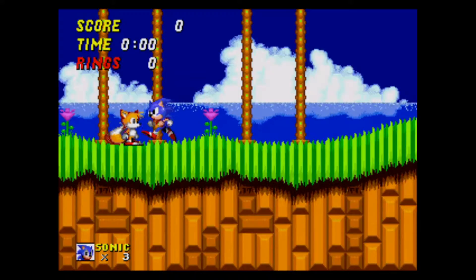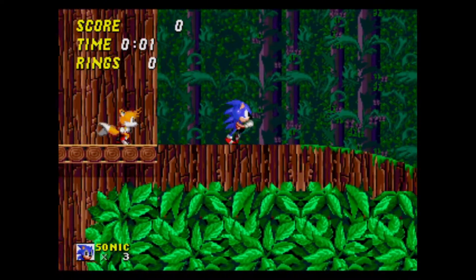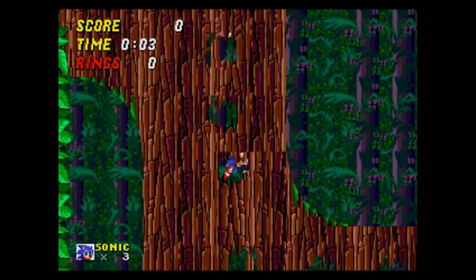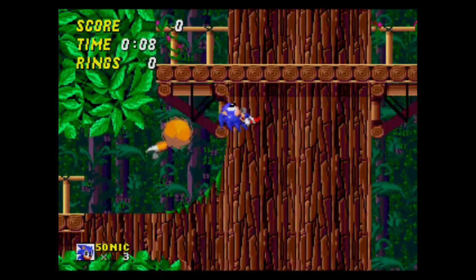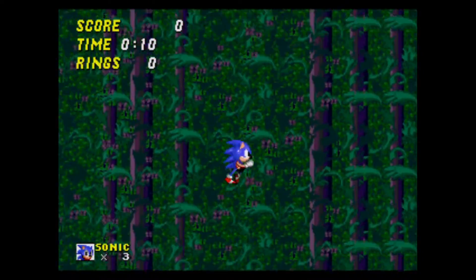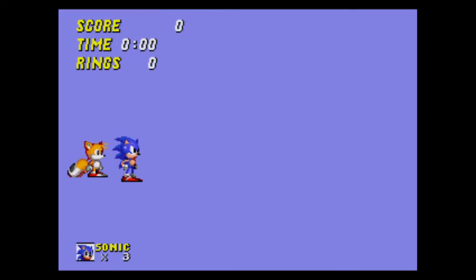Starting with Green Hill Zone — it's just Emerald Hill Zone. I guess they hadn't changed the name yet. Moving on, let's try Wood Zone. This was one of the scrapped levels that was planned for the game. It's a wooded-themed level, but unfortunately this is about as far as you can go under normal circumstances. Act 2 doesn't have anything more for us either.